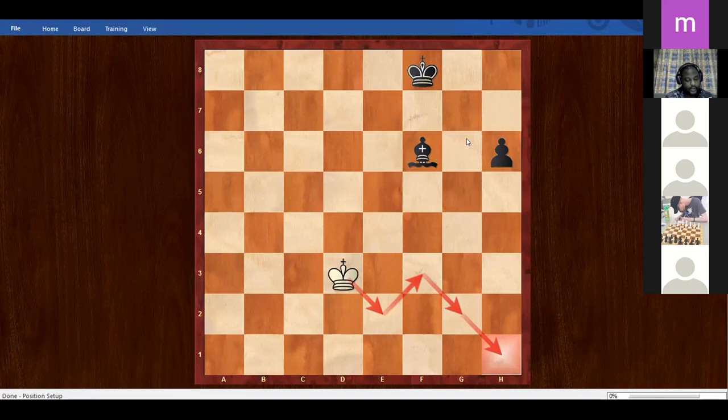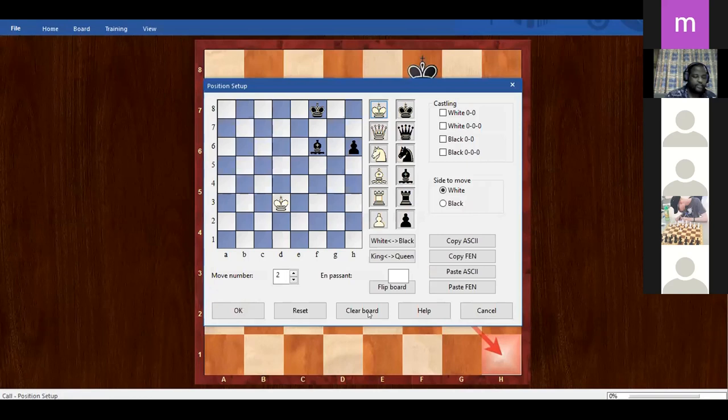Page 67. We are going to first look at this key position. In order to play these endgames, there are some specific positions - very important positions - that you need to know by heart to be able to play some of these endgames.